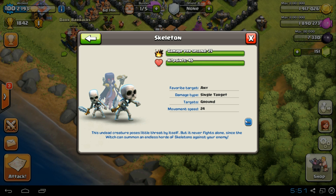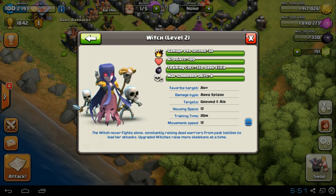Housing space is 12, training time is 20 minutes, and movement speed is 12. The little skeletons that get spawned out have damage per second of 25, hit points of 45, favorite target is any, single target, targets ground, and movement speed is 24 — which is quite fast.